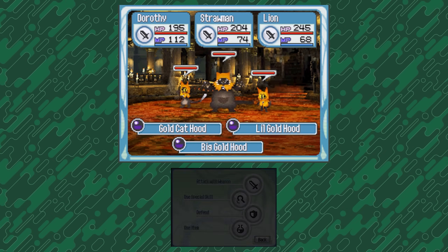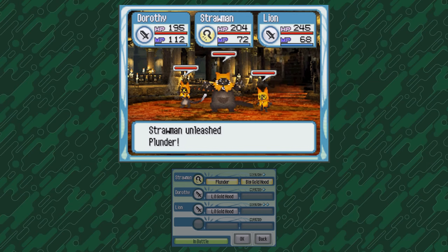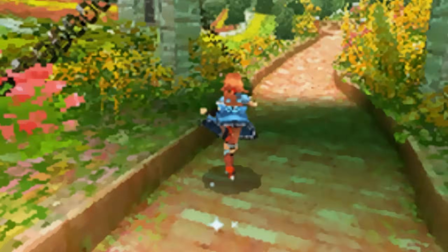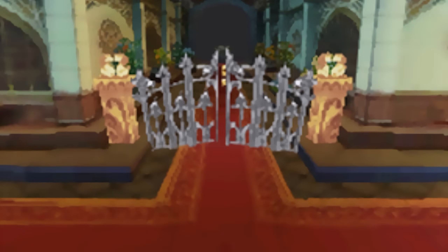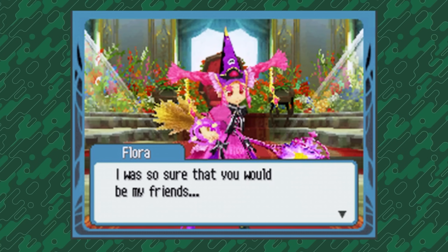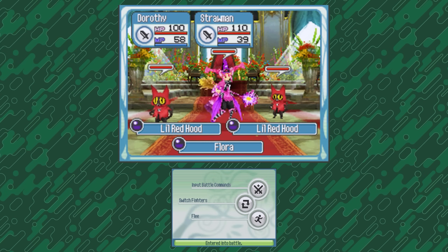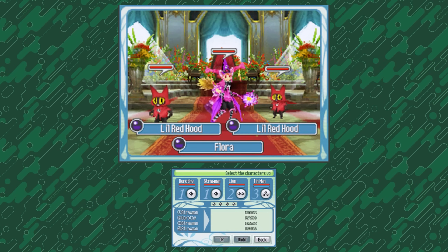Later on, the Straw Man learned the ability to steal items which did make the game much easier. Eventually you'll reach the end of the first zone and take on the Spring Witch.